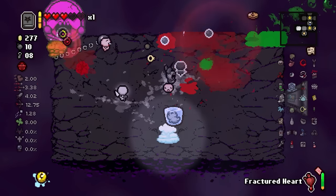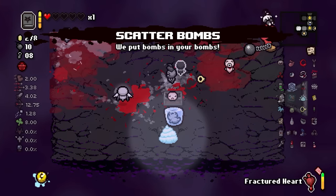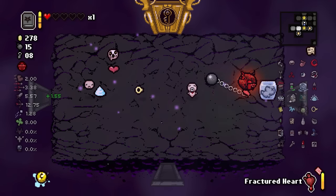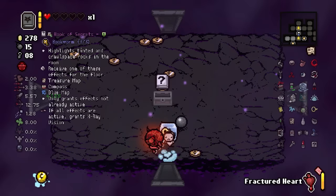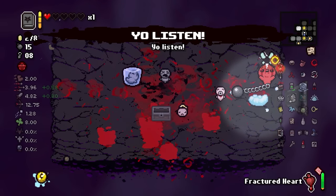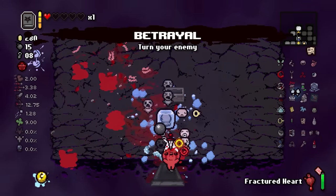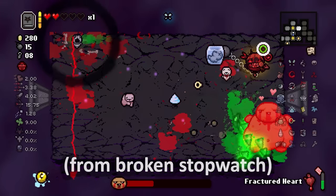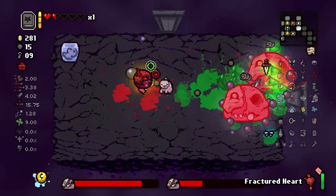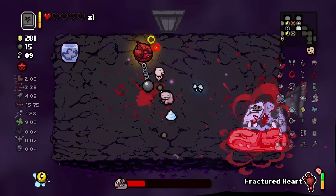Another chest, another item - just kind of nice to have at that point. God forbid we get a spas room like that leech room against the Lamb, because it might be over. You see how much damage the Mysterious Liquid is doing? Look at it - oh my god, it's perfect! That is what I look for every single time I play Binding of Isaac. Anytime I play Isaac that is what I want to see - Mysterious Liquid giga damage where the boss is just stuck in the liquid and you see it tick down like crazy.